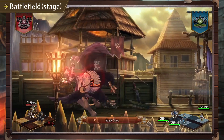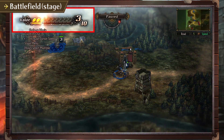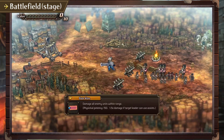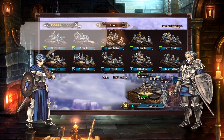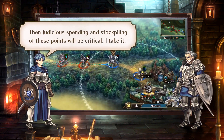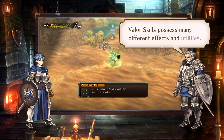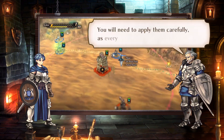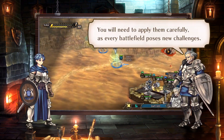By defeating enemy units and liberating towns, you earn what is known as Valor. Valor can be spent both to deploy units to the field and to activate Valor skills. I see — a point system for deploying my troops, essentially. Then judicious spending and stockpiling of these points will be critical, I take it. Correct. Valor skills possess many different effects and utilities; you will need to apply them carefully, as every battlefield poses new challenges.